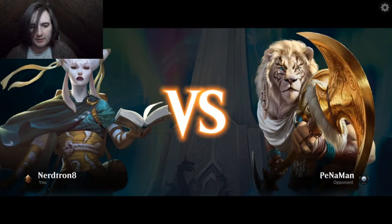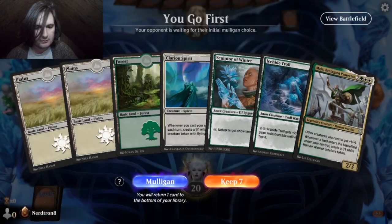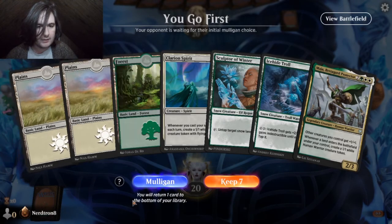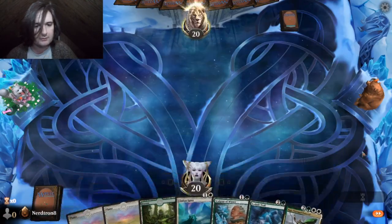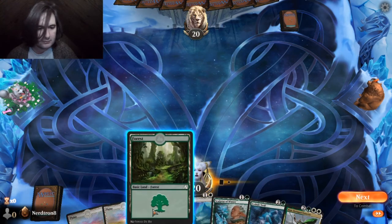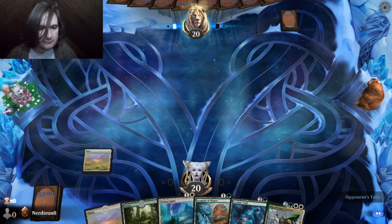Let's see if we can pull it up here. Plains, Forest, Clarion Spirit, Sculptor, Maha? Yes. Handscrape. Plains — pass. Pass.